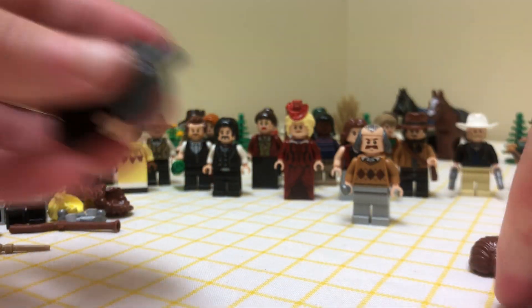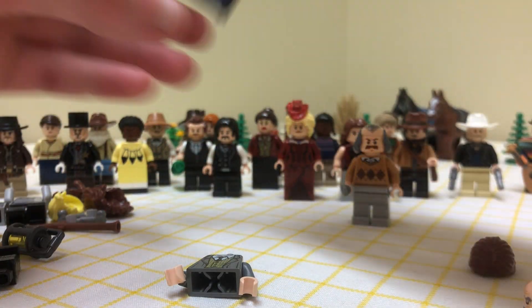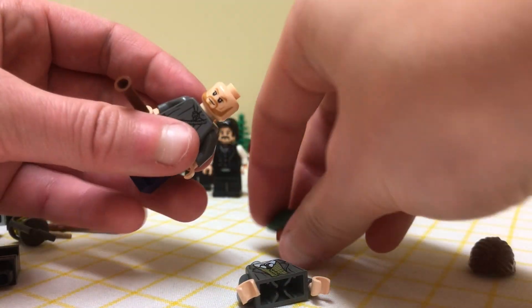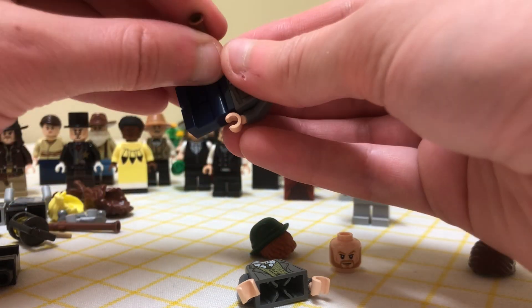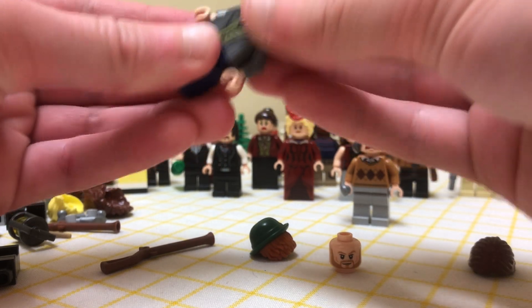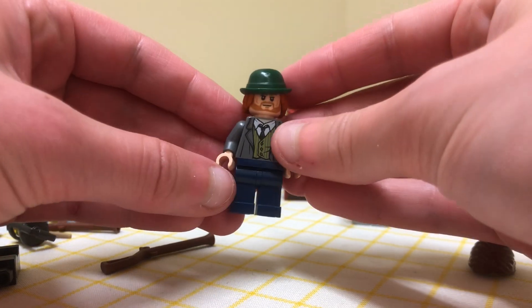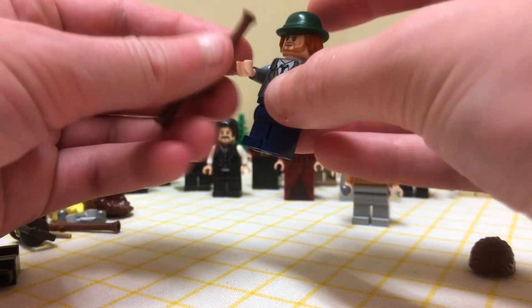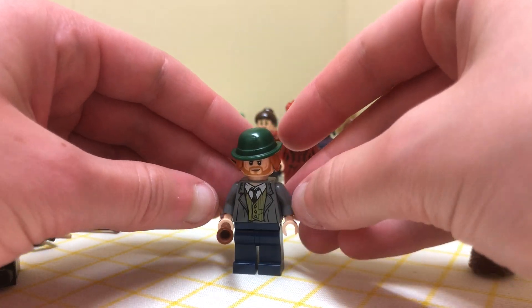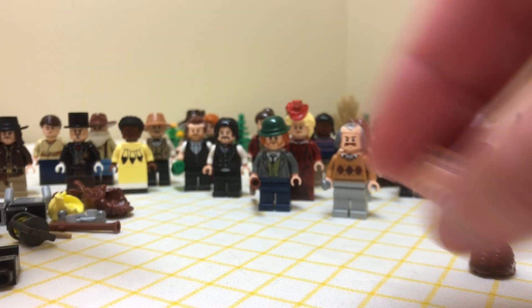The other reason I got this minifigure was for the torso — I was in desperate need of a gray jacket with a vest torso for Sean McGuire. This is exactly what I needed. Oh yeah, that looks great — really, really good. There's Sean McGuire and Pearson.